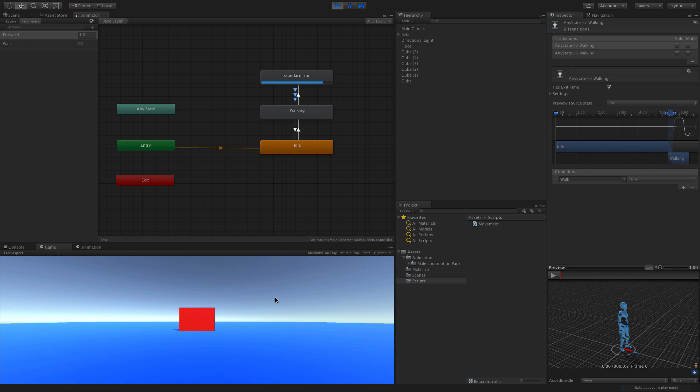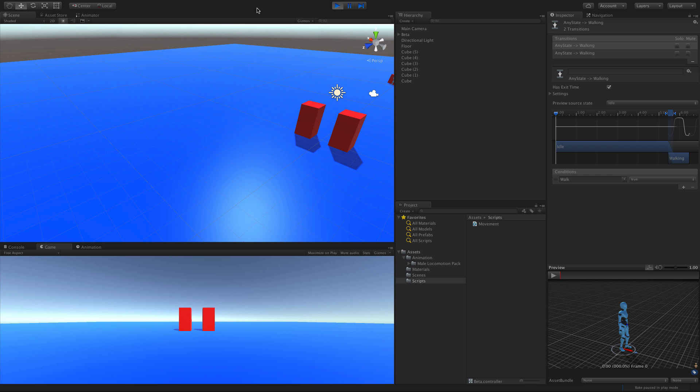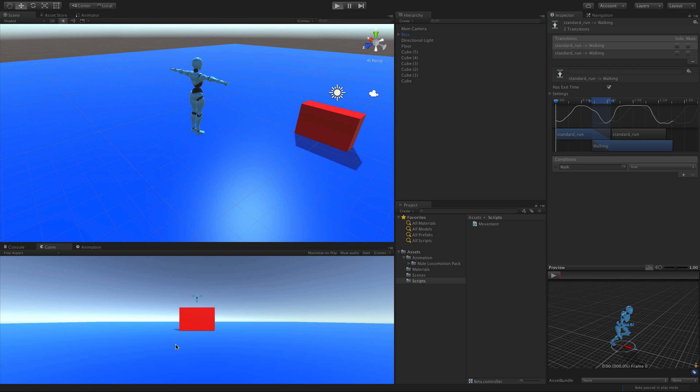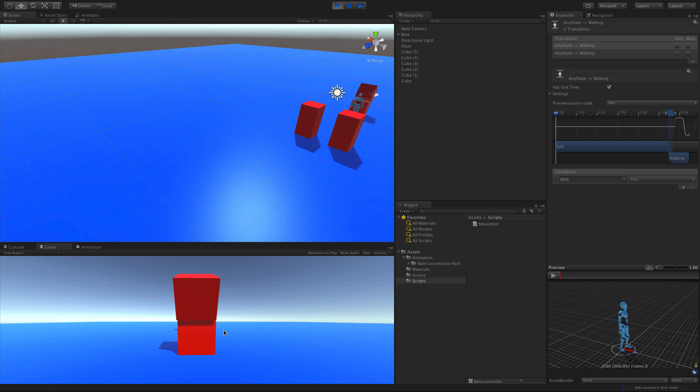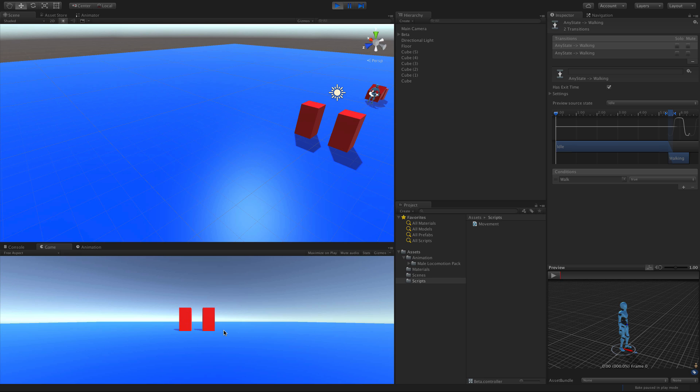Now if we start this back up — I'm running, hit shift, he automatically comes back down to walk. Let go, he goes back to run. Press shift again, he goes back to walk. Let's look at the animation as well: he's running, walk, running, walk. There we go — that's working.